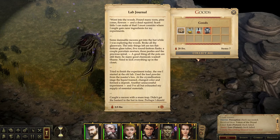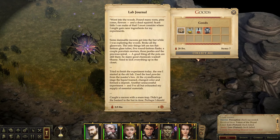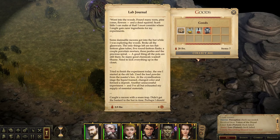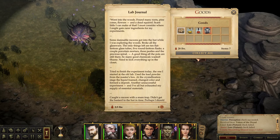Oh, last time we didn't collect anything here. Lab journal: 'I went into the woods, found many roots, pine cones, flowers, and a dead squirrel. Scant little I can make of that. I must consider where I might gain rarer ingredients for my experiments. Some damnable raccoons got into the hut while I was exploring the woods — broke all the glassware. The only things left are ten flat-bottomed glass tubes, five round-bottomed flasks, a couple porcelain mortars, three pestles, and the precious spiral. So many good chemicals wasted. Shame. Need to lock everything up in the closet.'